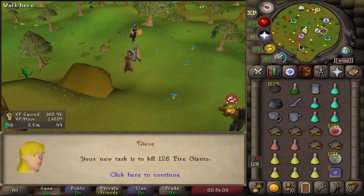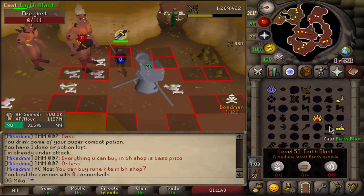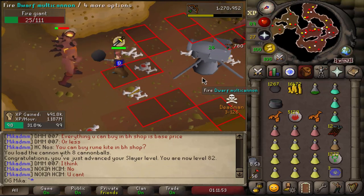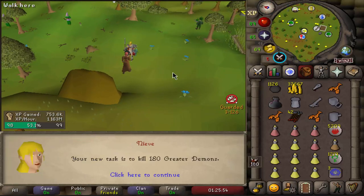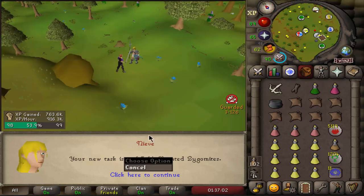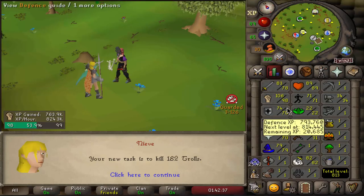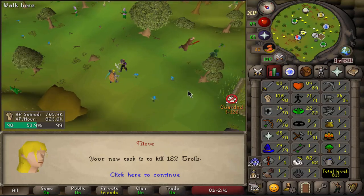Can I get another cannonball task? Fire Giants — very nice. I'll need some cannonballs pretty soon. Oh, 82 Slayer! Three more levels to go for Whips, five more levels to go for Tridents. Let's keep going. The new task is Greater Demons — I'm not gonna do this one because I can't even enter the city without the staff.